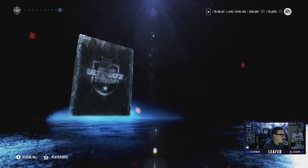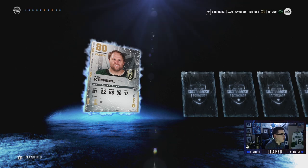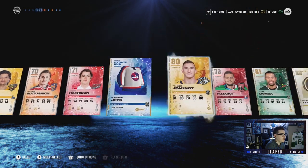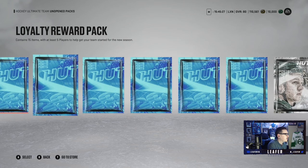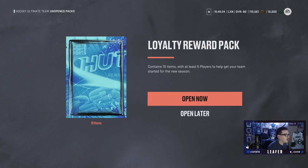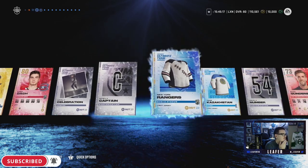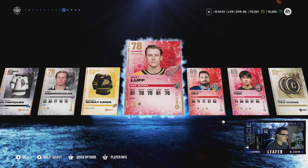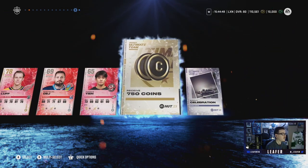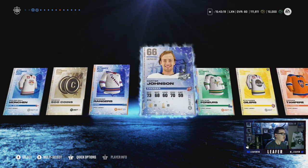Kampf might be able to help with the team, not too sure though. Another premium pack we'll skip. Last episode we pulled an X-Factor in a premium pack - we pulled Phil Kessel who might actually help the team, a couple good players, Gina and Matt Dumba, and a thousand coins, so not too bad. Opening the loyalty packs and skipping through them. Kirby Dach might be able to help out the team. Lafrenière could definitely help out, other than that not too much - 750 coins, we'll take that.